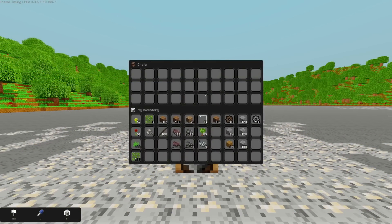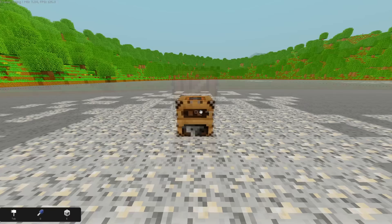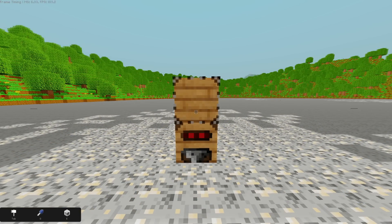If there's a container above it, it'll put items in automatically. If there's nothing above it, it'll drop them. And if it can't put the item into the block above it, it'll stall the drill, preventing it from rotating.